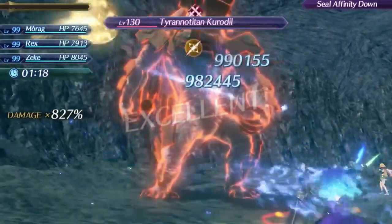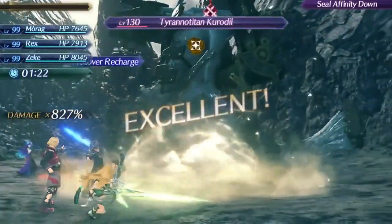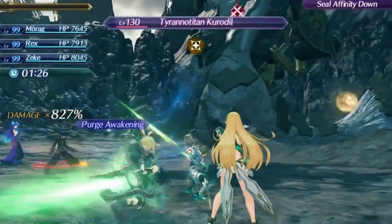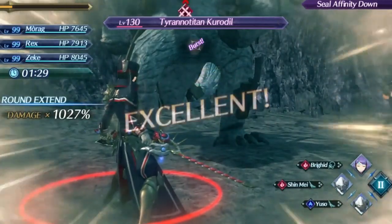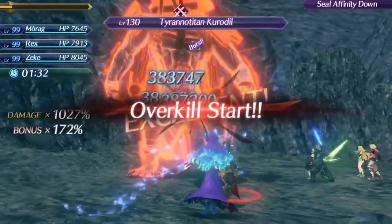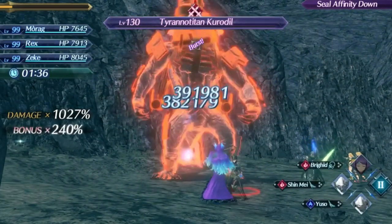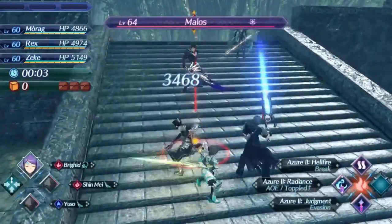I do have two Burst Symbols on Rex and Zeke, but that's the only extra damage buff here that's not already on Brigid. You can combo Brigid with someone like Tora and Cutie Pie using driver combos, but you just won't get as many evades then and you'll have to rely more on damage from everything else instead of War Pyre damage stacking, which can be an issue since Tora can do a lot of damage and get a lot of aggro that way.